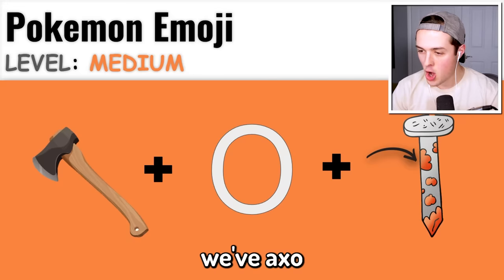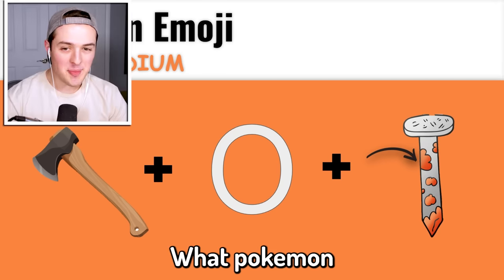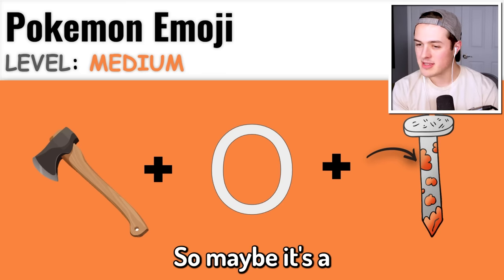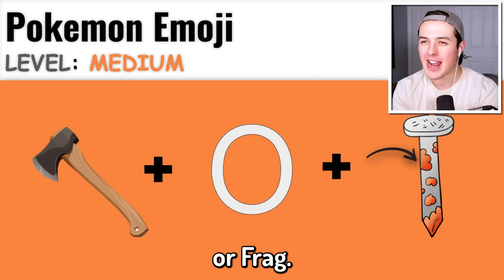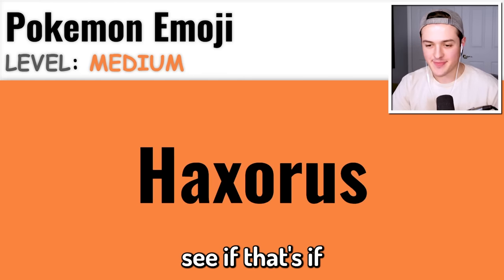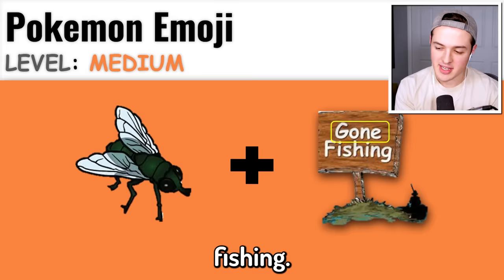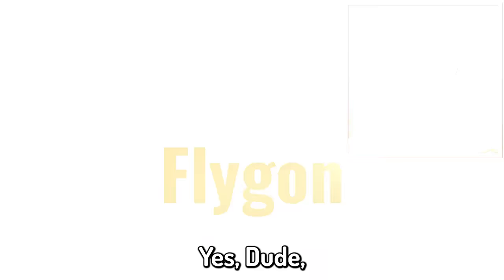Next up we have Ax-O-Tie. Like an Axolotl? What Pokemon could this possibly be? The only Pokemon I can possibly think of is Axew or Fraxure, the pre-evolutions of Haxorus, because Fraxure has Ax in the actual name. It was Haxorus - the Pokemon I was just talking about that I didn't think it was. Moving along, we have Fly plus Gone, but it's a Gone Fishing and the Gone is circled out. It can only be one thing - Flygon. Yes dude, let's go!